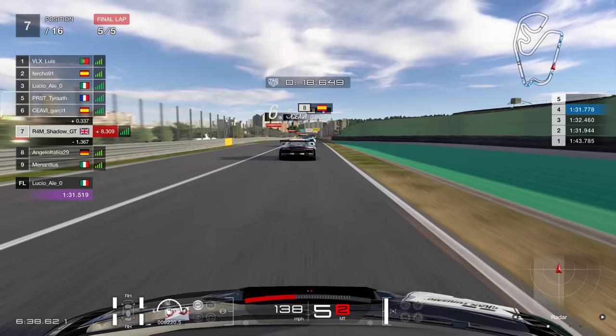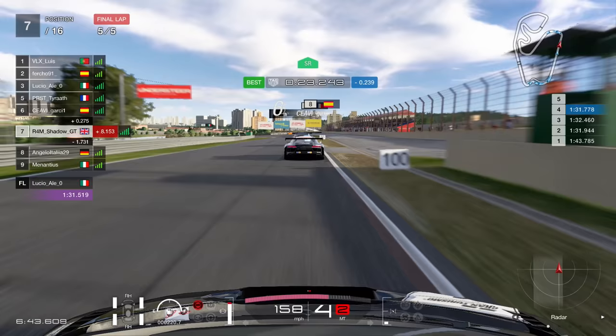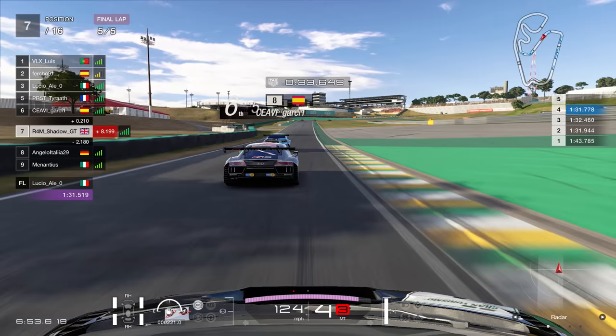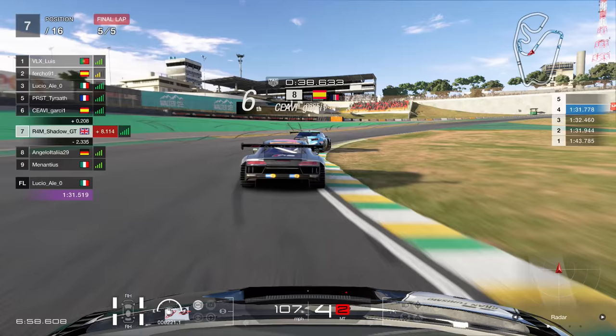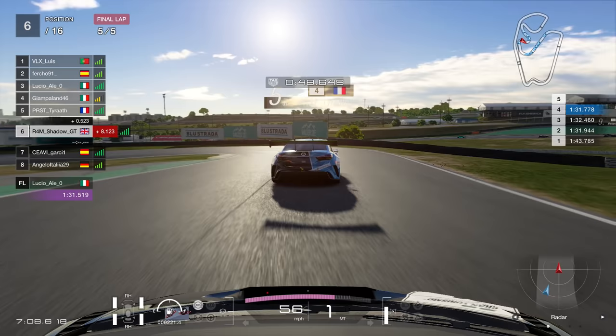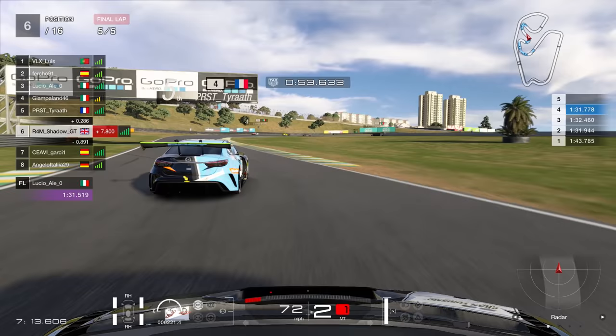Out of turn 3, down towards turn 4. Clip the apex nicely - you only want to go as wide as the kerb on the exit. You don't want to touch the AstroTurf. Coming through here, he goes very wide. Going up the inside on the way out, and thankfully the next corner is a right-hander, so up the inside. He's going to try to fight it around the outside, valiantly, but fails. We move up to 6th place.